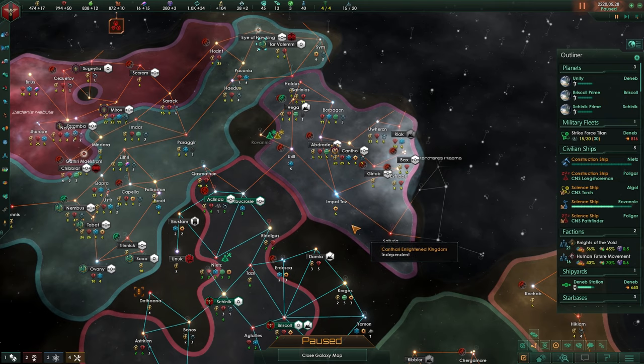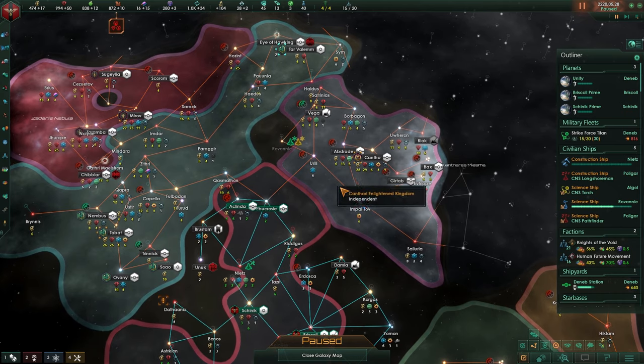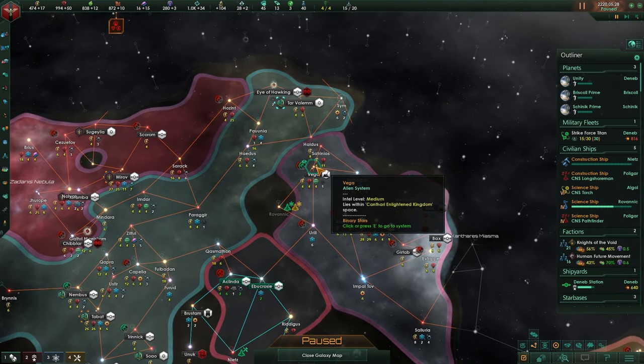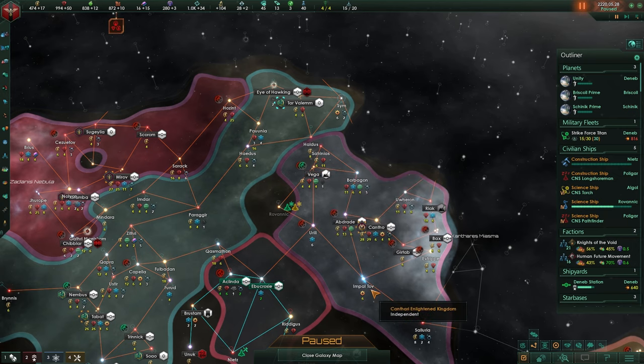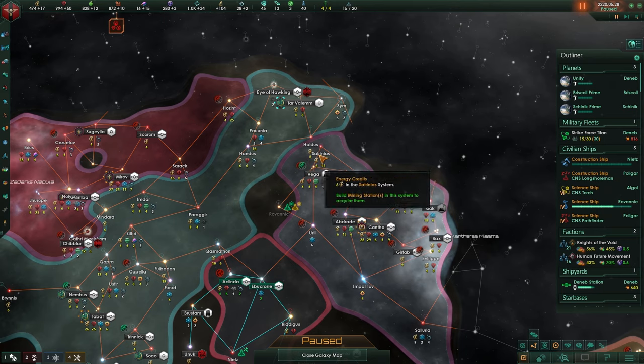In preparation for this, we only have 280 influence and I would like to claim Vega, Uriel, Impal, Tov and Saluria. The reason why I want to be doing that is there is a planet in here that we can use, and maybe I'll claim these two as well.